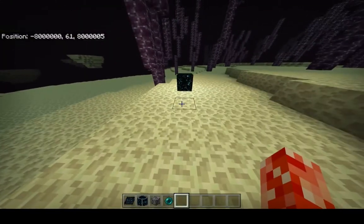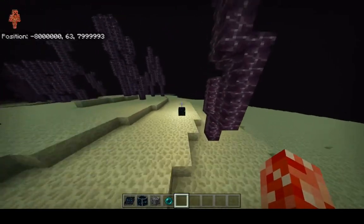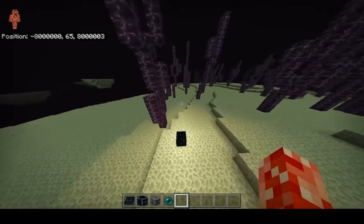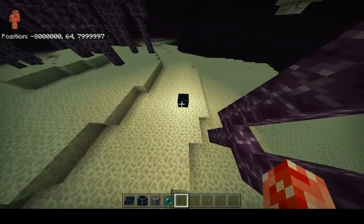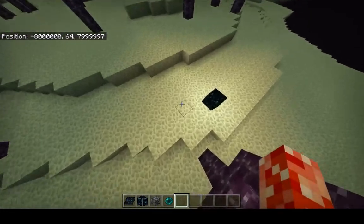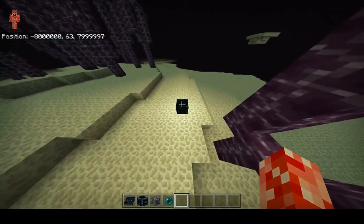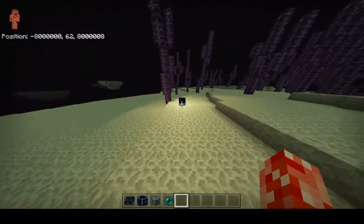You're probably asking why this would be so useful, since it doesn't really matter how far you travel in the End. But in the future, when we hopefully get Java parity, you'll be able to use another portal block — place it here, it'll teleport you to the Nether, and from the Nether you can go to the Overworld. So you could theoretically travel to the world border in just a matter of seconds.